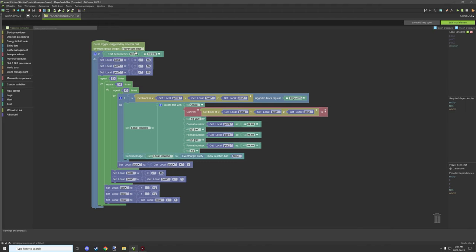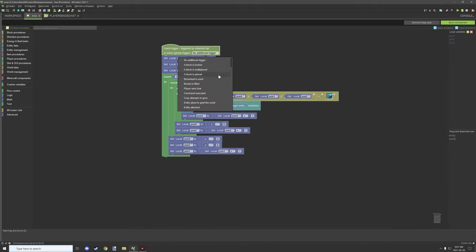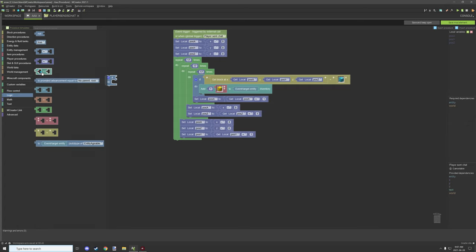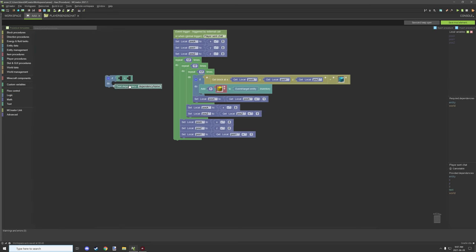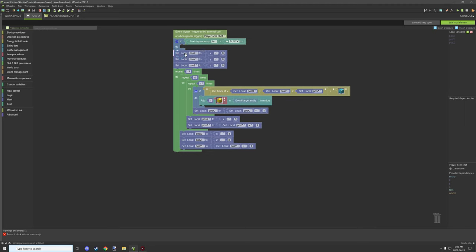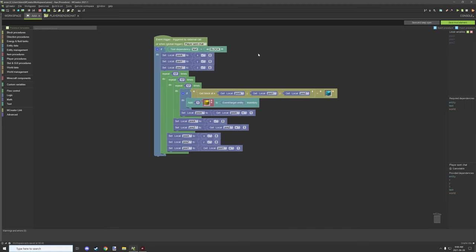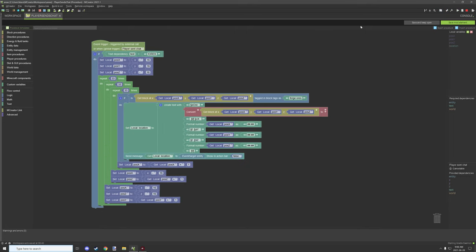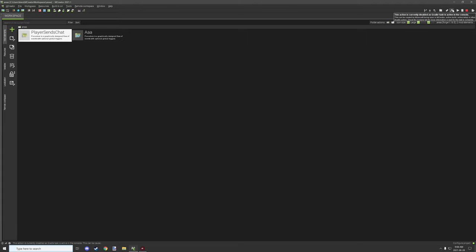If you want to run this from a chat command, use the 'player sends chat' global event with a condition. Go to Logic and get a string comparison operator, then go to Advanced and get a dependency block set to 'text'. Add a text field — we'll use all-caps 'BLOCK' — so the script runs when the player types BLOCK in chat and tests the area for diamond blocks. Make sure to save, then we'll go back in-game and see how it works.